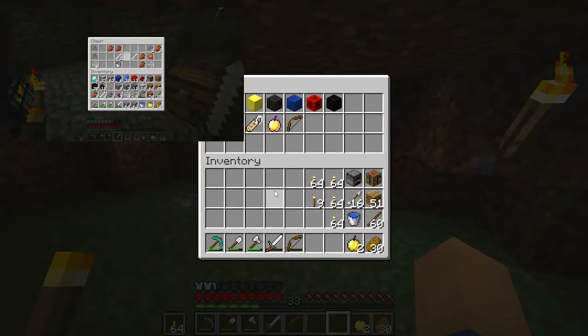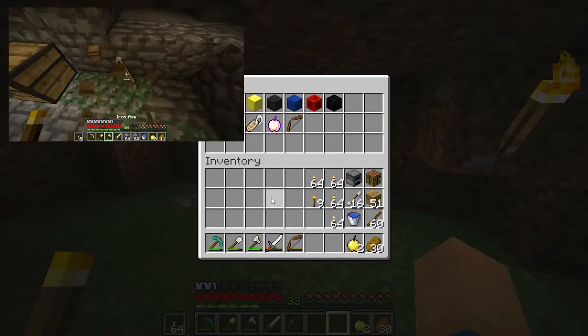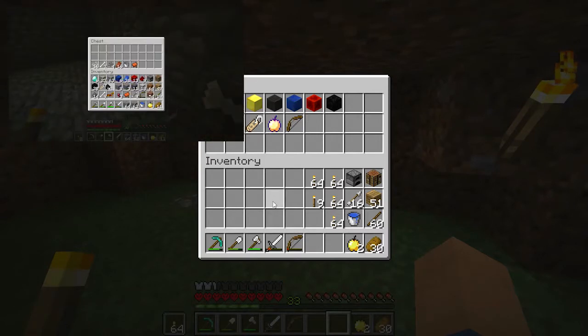Also a ghast tear and magma cream, a saddle, a God Apple — which I found one from a spawner, I think. I really don't know if we've found a spawner in this world, I honestly cannot remember. A name tag and some horse armor. And then for builds, I want to do a house, enchanting table, auto fishing farm, storage room, mob spawner, nether portal. And for the bosses, we need to defeat the wither, a sea temple, and the ender dragon.